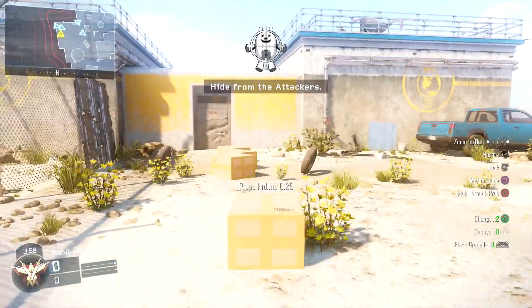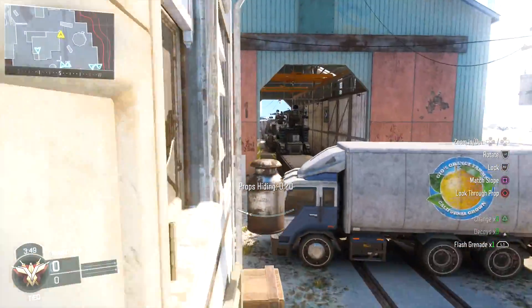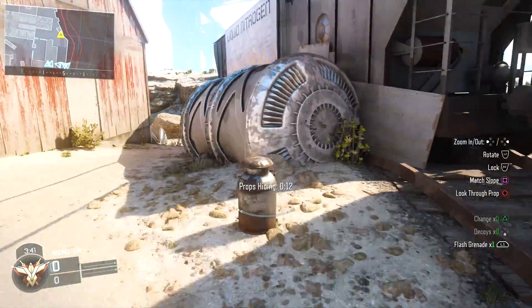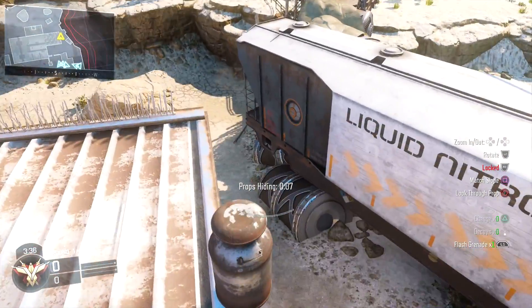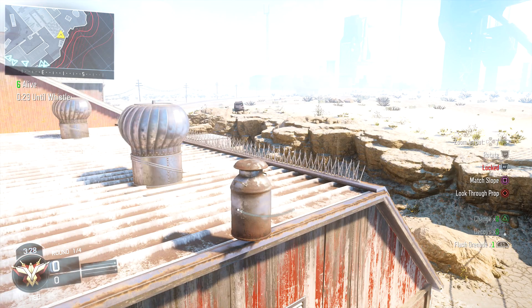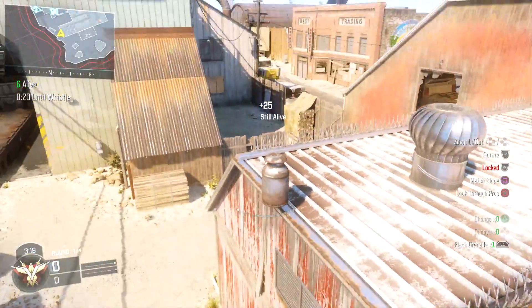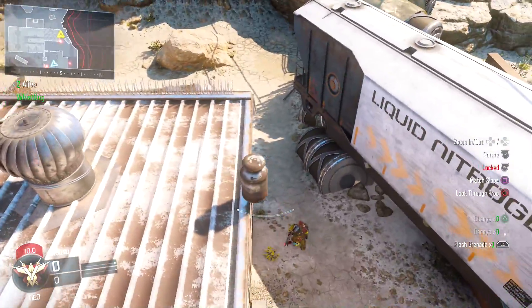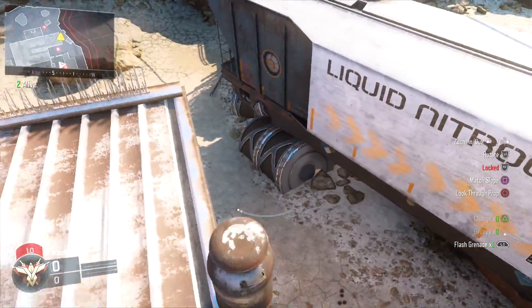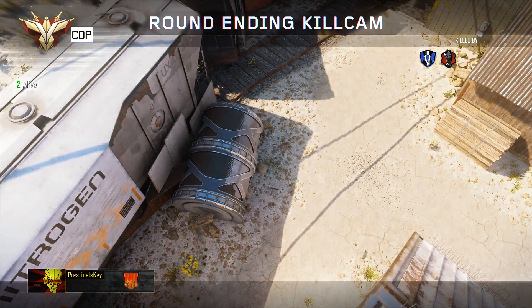Let's talk a little bit about Prop Hunt, which has never made its way into Black Ops 3 until now. All the little assumptions we made in yesterday's video turned out to be true — you can thrust jump, wall run, and lock in the air while you are a prop. There's a new feature where your prop can go invisible, but only to yourself, so you can see through yourself if there's an enemy behind you. If you're locked in a dark corner, normally you can't see through whatever you are, but now you can, which helps a lot — especially if you're locked up in a corner where you can't really turn and see anything.